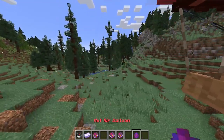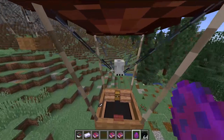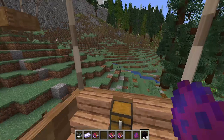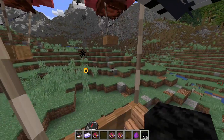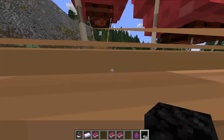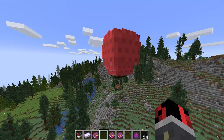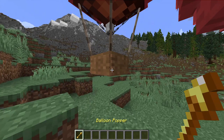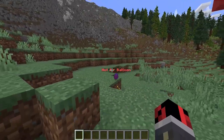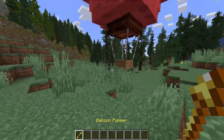It is multiplayer compatible, so you can have multiple of these hot air balloons. Of course, each one of them has to be powered, so you'll have to drop coal blocks in order to power them. And I want to show you guys what happens when you don't have any more fuel — it will just do a slow descent. And now it's finally time to use those balloon poppers. You just drop one of those balloon poppers on top of the balloon, and you will get the spawn egg back.